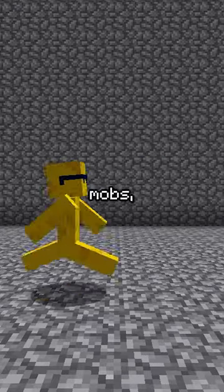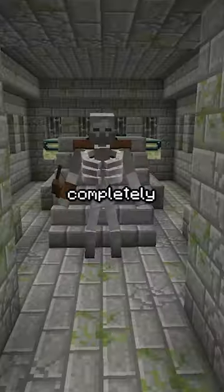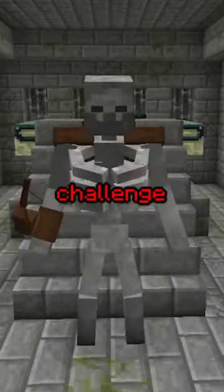In addition to structure-specific mobs, another way of changing strongholds is adding a mini-boss that would completely block your way to the portal unless you challenge and defeat it in battle.